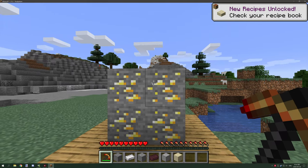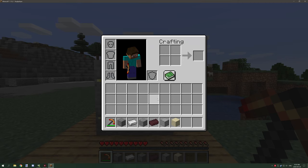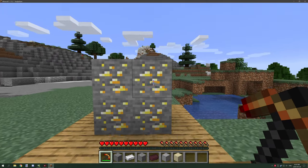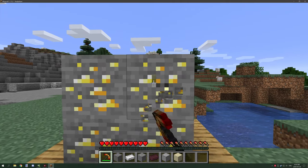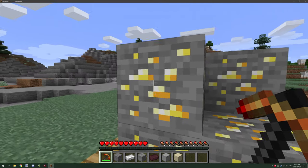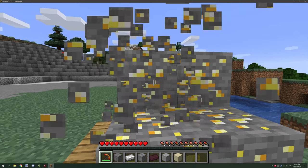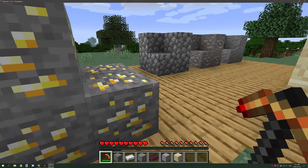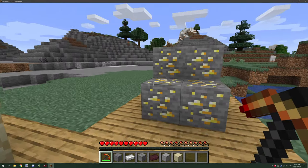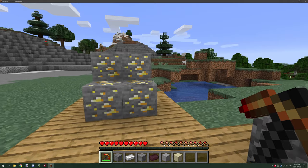Now if the block is above the harvest level - this is a harvest level of one and below - gold requires two, it requires an iron pickaxe. It's not going to drop anything, it's still going to spawn the particles. It basically breaks the block like it usually does, just without a drop.